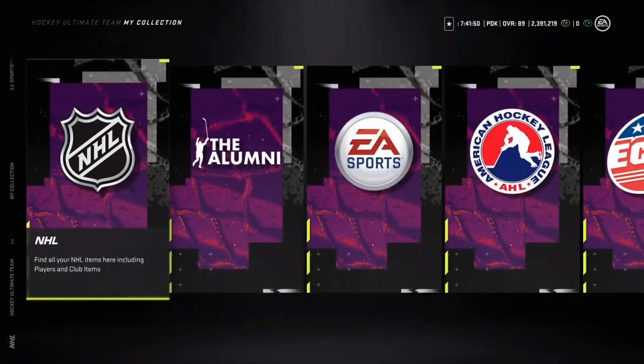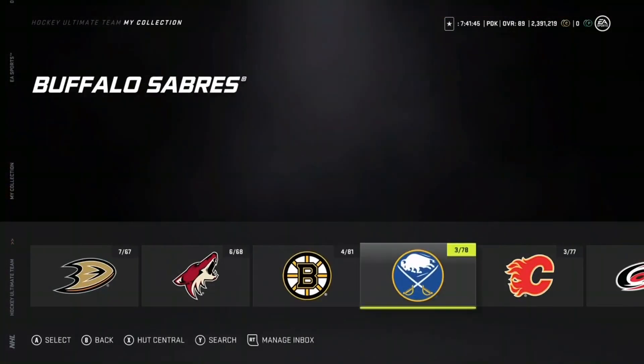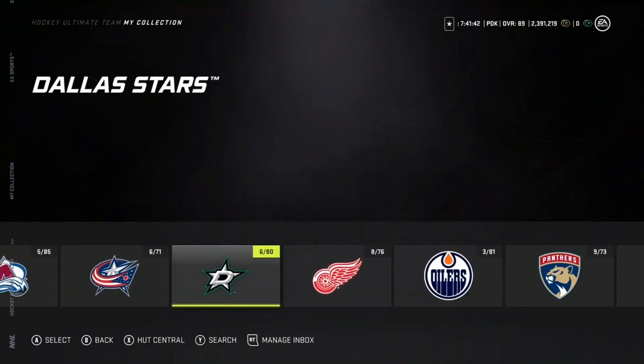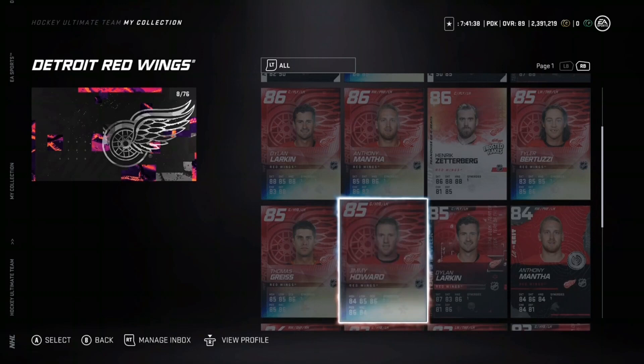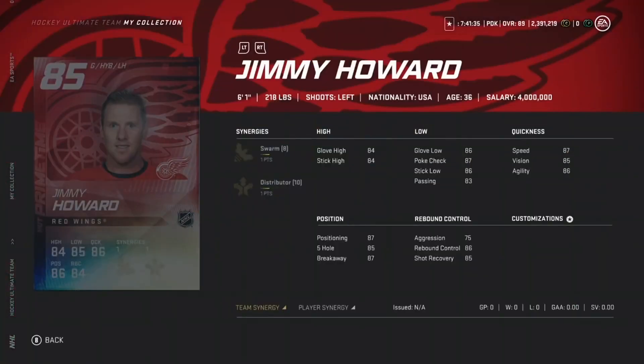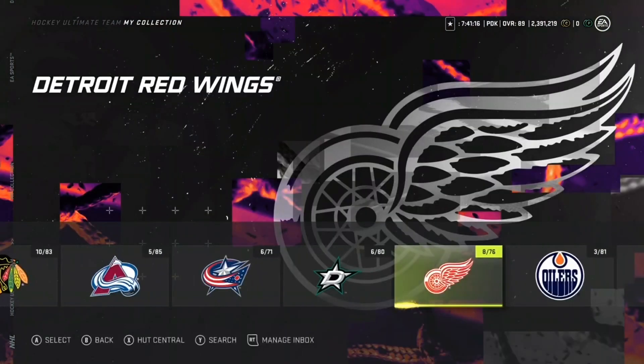I'm gonna go through the top three prime times. First off I'm gonna go with Jimmy Howard. He had a great career - he was a great goaltender. I remember when I was a kid he'd always be a problem for Chicago. He has Distributor and Swarm, two very good team synergies. I like how they gave him some good synergies because he did end up retiring. He was a really good goaltender. Hopefully he enjoys the retirement life.